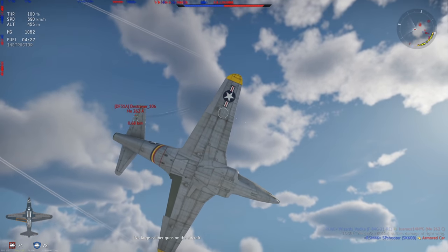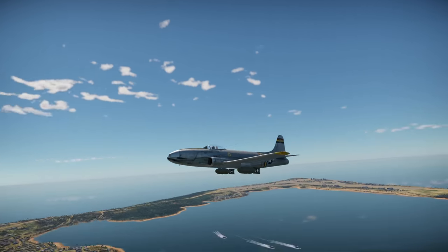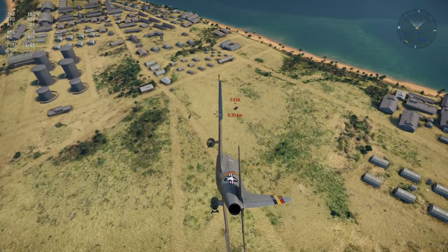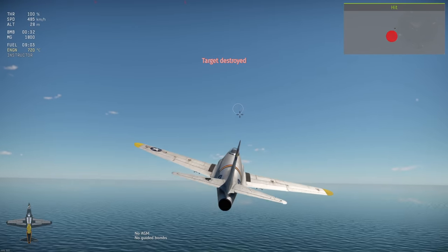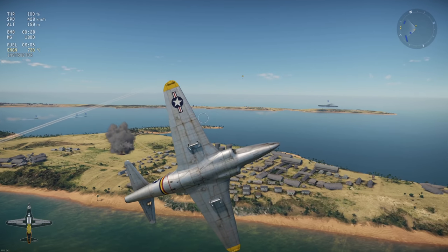Now for secondary armament, regardless of if you choose the A1A or the Yabo, the P-80 wins by a somewhat small but still noticeable margin. Its two 1,000-pound bombs grant it far more capabilities versus ground targets than a single 500 kg bomb, as well as its smaller yet still effective HVAR rockets.